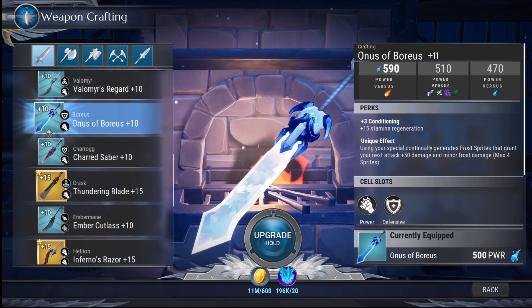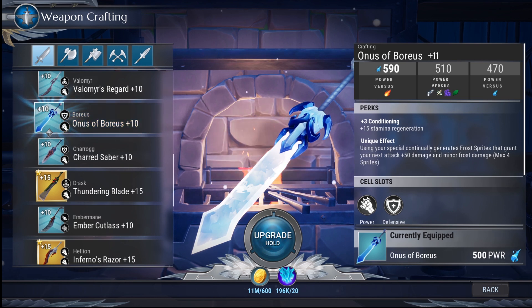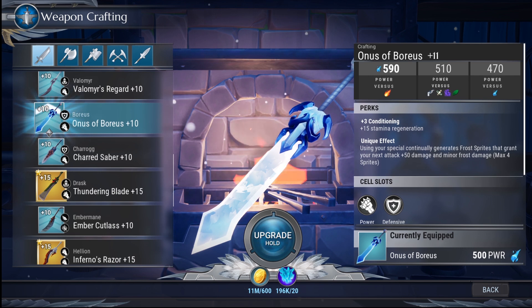Another weapon you can get early is the Boreas weapons. Boreas isn't everybody's favorite fight, but you can craft the weapon, get it to plus five, and kind of forget about it if you're not excited to fight Boreas again. The unique effect is kind of average, and most ice weapons are similar, so just take whichever ice weapon you like. However, the Boreas sword in particular is very strong because the unique effect is active the entire time you're in special — so if you're in special, you're dealing a ton of extra damage. Highly recommend it for sword players: get the Onus of Boreas over other frost weapons first.